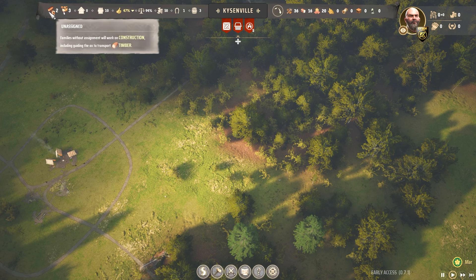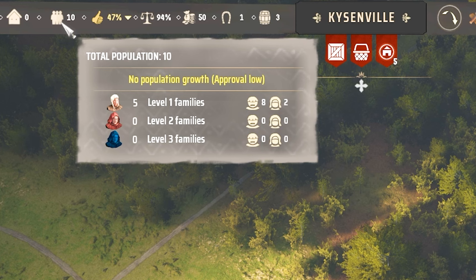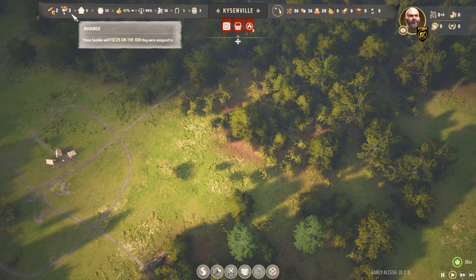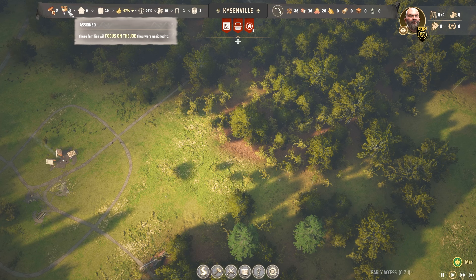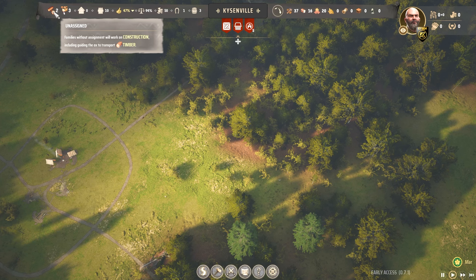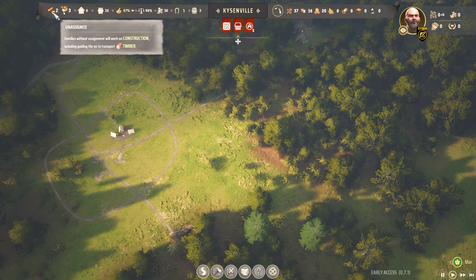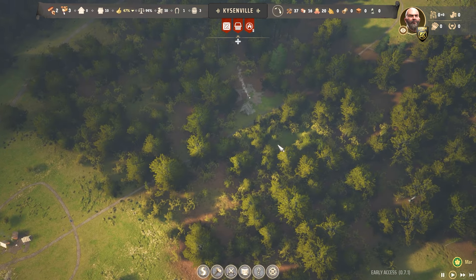Up in the top left, you can see your assigned and unassigned families. We have a population of 10 — five level one families. At the moment, three families are assigned to wood cutting and two are unassigned. We do need the unassigned people because, as it says, they will work on construction including guiding the ox to transport timber. They're going to construct things and transport goods, which makes them super useful. You don't ever want to get this number to zero because they need to be used in your town. Unassigned isn't necessarily a bad thing — it's just showing you an overview of what your workers are doing.